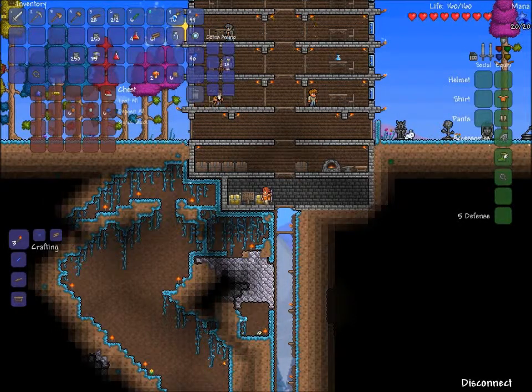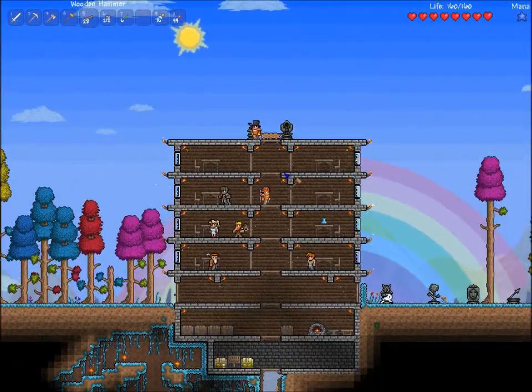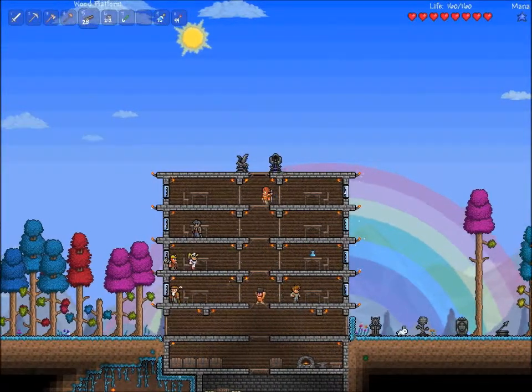It will give you mana — permanent mana. It will not go away. It will give you mana. Sounds useful. Yeah, so just grab that from the chest. We should start getting things that we can use the mana for, you know?